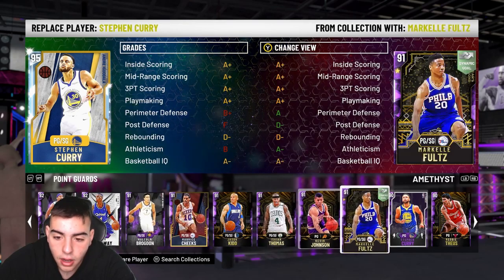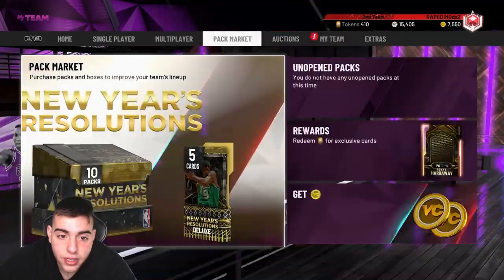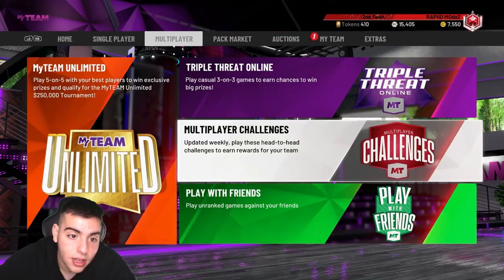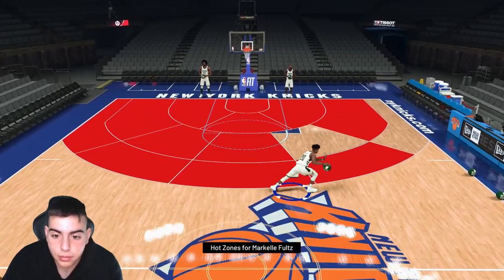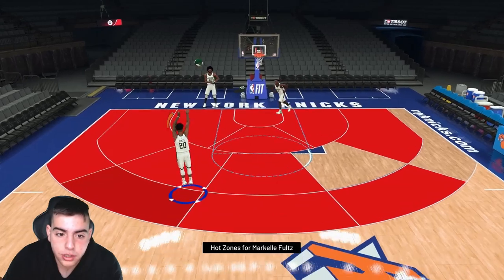He's around 6K, pretty affordable for you guys. Let's head over to freestyle and see what's good with his jumper. His hot zones are crazy, his dribble moves seem pretty deadly, and the jump shot is wet.